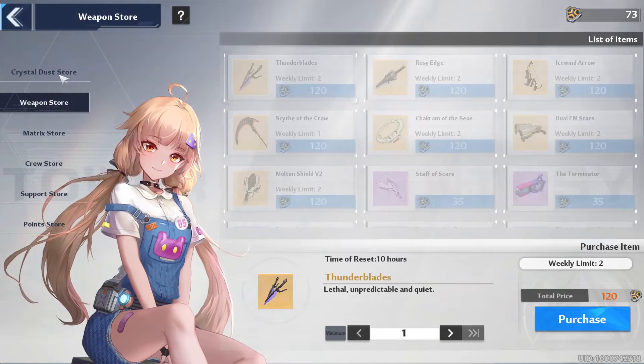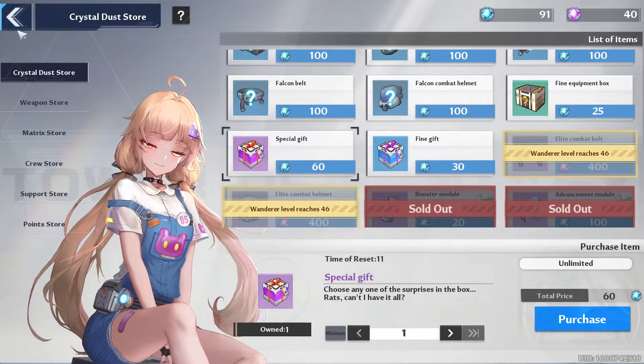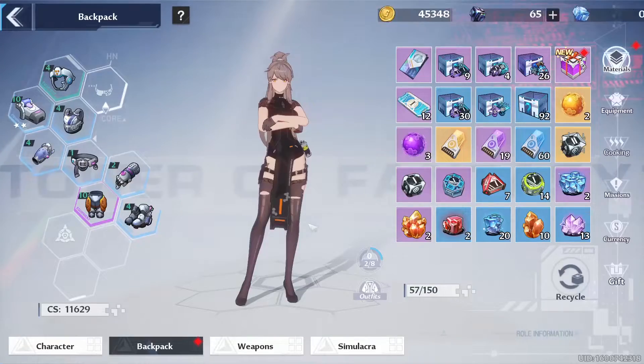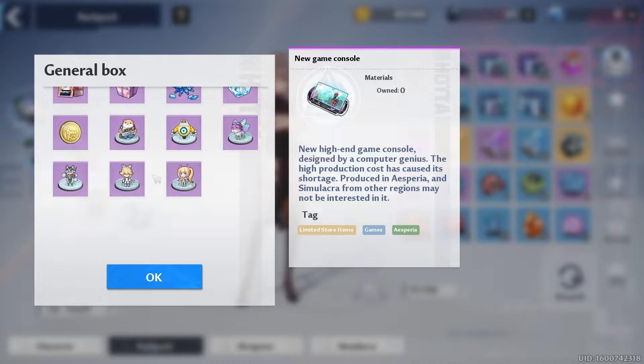What you need to do is go to the Commissary. You need to purchase — go to the Crystal Lust Store and purchase this. I have one so I'm not gonna purchase that now, let me show you.